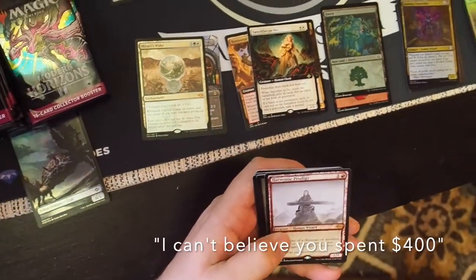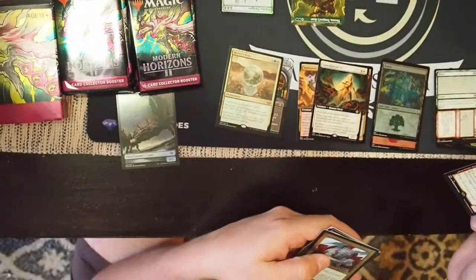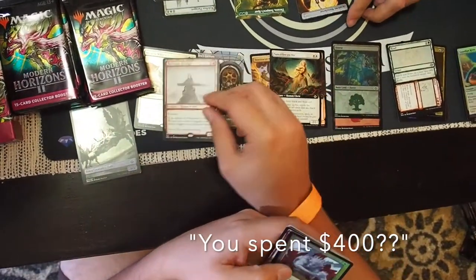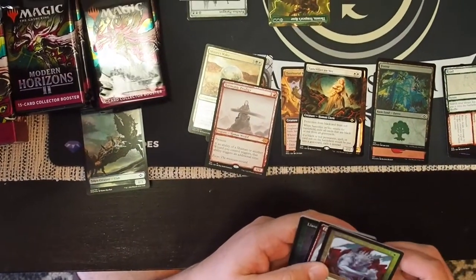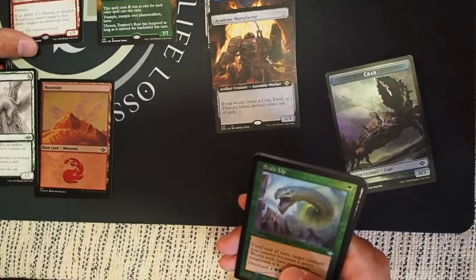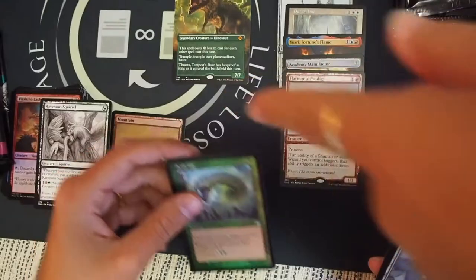$400. I can't believe it. Academy Manufacturer — almost. That one's good. Alexis finds out how much these are. We got the Ravenous Squirrel. Harmonic Prodigy. See, this squirrel didn't come in regular art, right? It's just all sketch — sketching is the regular art. I don't think so. That's really cool.